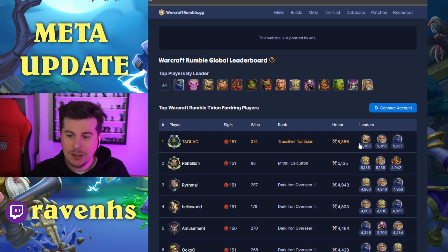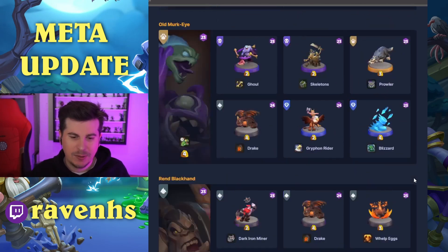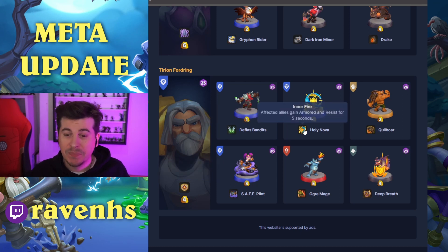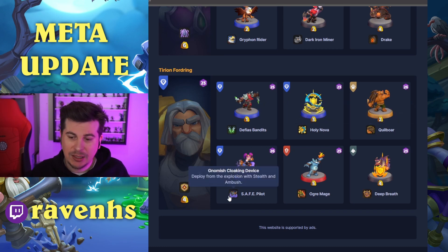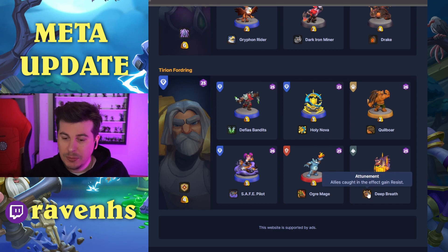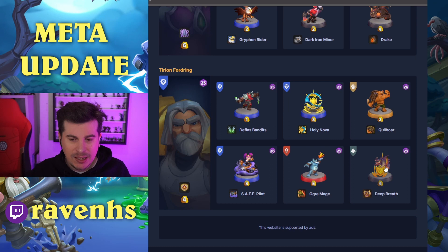Finally, Tyrion at 5.3k. Tyrion with Divine Shield — very powerful. Defias Bandits with Deadly Poison, Holy Nova with Inner Fire, Quillboar, Safe Pilot. And very interestingly, Ogre Mage to put burn on things. Then Deep Breath with Attunement — allies caught in the effect gain Resistance. The idea: instead of Footmen, it's Tyrion with Divine Shield, Quillboar, Ogre Mage for backup, Deep Breath on top, and two layers of healing and resist-granting. Very powerful in this meta where others are also playing Deep Breath.